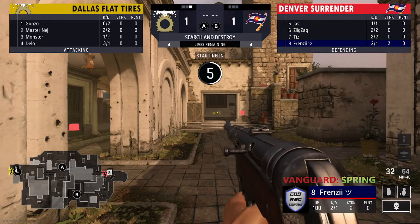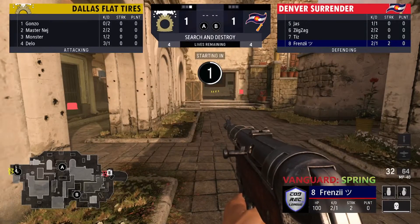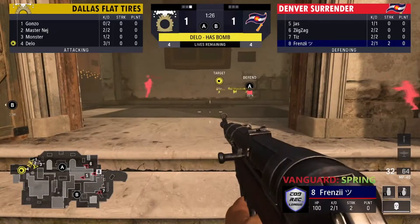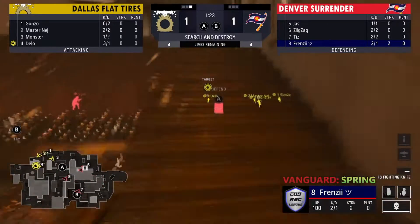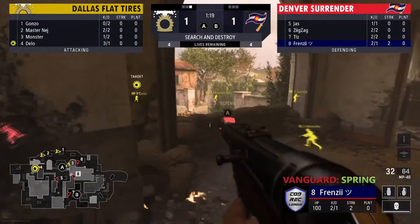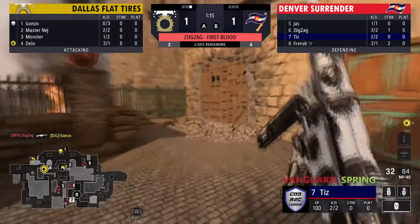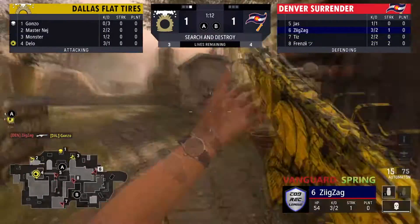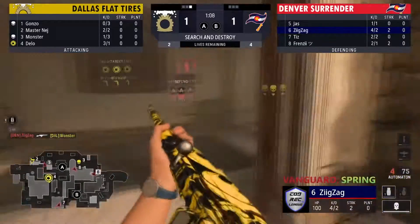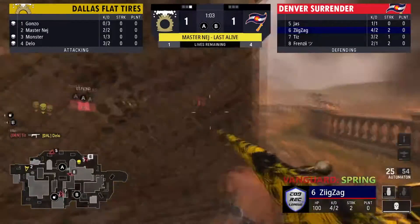Tizz was able to find both in the two-v-four and take the round in general — massive retake. Frenzy's not moving, determining if he actually wants this MP40 class. Dallas is all over this A site right now, being a bit aggressive trying to get some map control — already pushed up. One player from the side of Dallas goes down — now Nej and Monster in a two-v-three. Number six is able to win the engagement and with that it is now two-v-four for the side of Dallas.